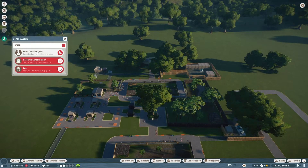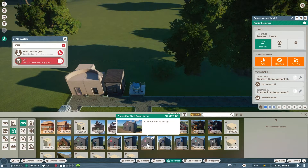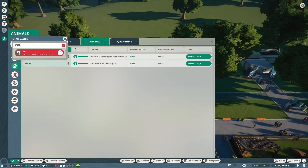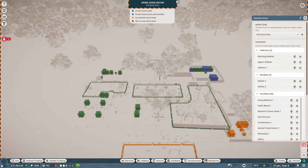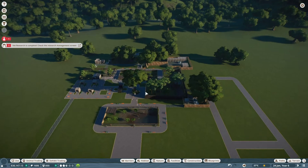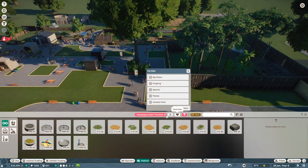The research center has some queues so I'm going to add a research center over here — let's go to staff facilities and grab a small research center. I'll add it to the entrance zone and also add one to the middle area so we can research there. We're doing some vet research and trying to unlock things. For the flamingos we need food enrichment specifically, but I don't see anything for greater flamingo yet.